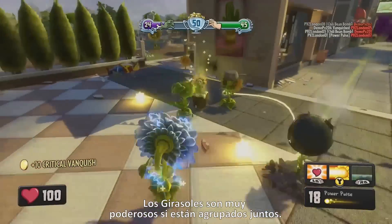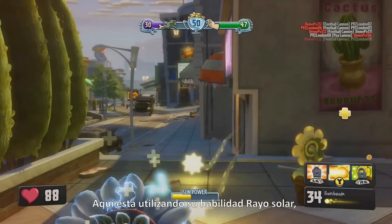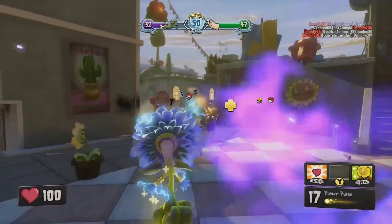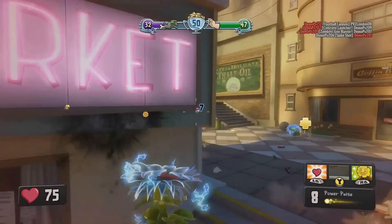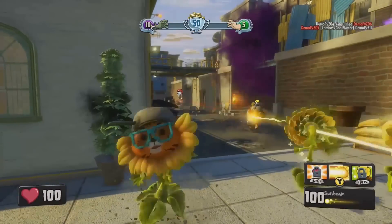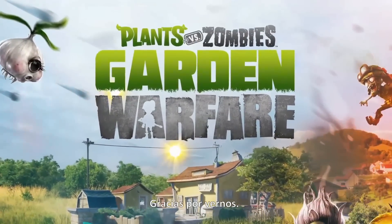Sunflowers are very powerful when grouped together. Here she is using her Sunbeam ability, which is a rooted ability where she can't move but has a more powerful attack. And that's 24-player Team Vanquish in Plants vs. Zombies: Garden Warfare. Thanks for watching.